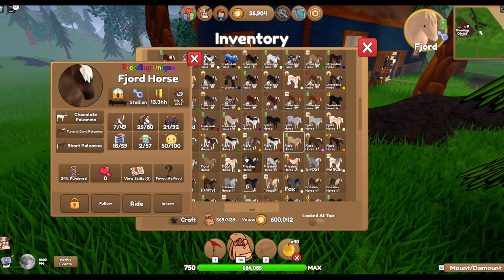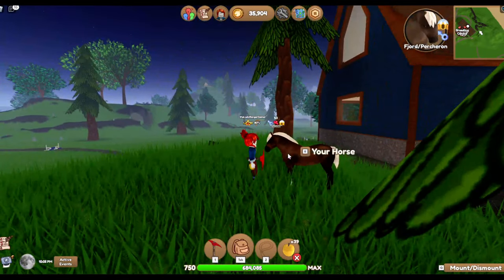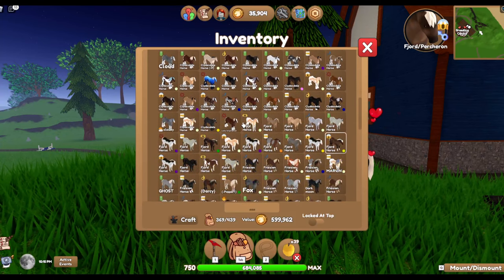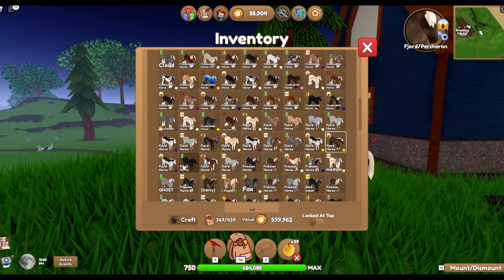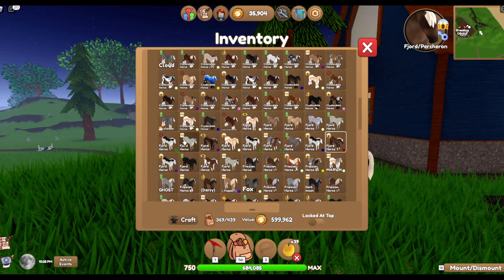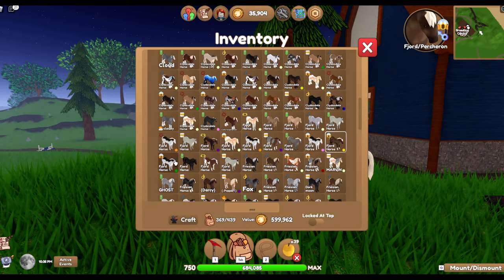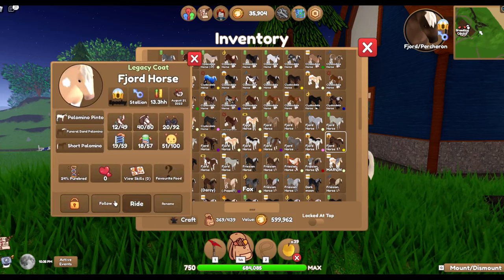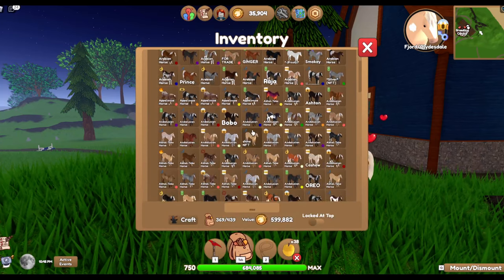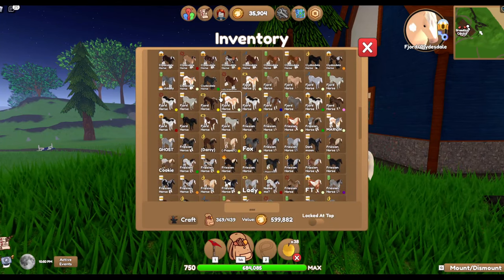Okay, what have we got here? I like this one — have I got this one at bond level? No. This is a chocolate Palomino fjord. I do have some really cool-looking fjords, but today I wanted to bring funky fjords — kind of cross-coats but funky. That's a black snowflake fjord. Oh, I already have one! Okay, that's that out the window. I need to remember which ones I've had and which ones I haven't. I am basically like Dory from Finding Nemo. On that bombshell, we'll have to breed another one.